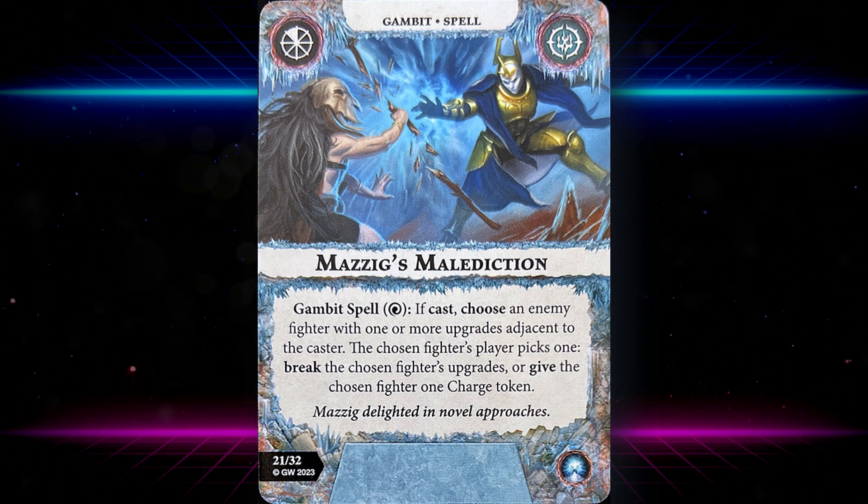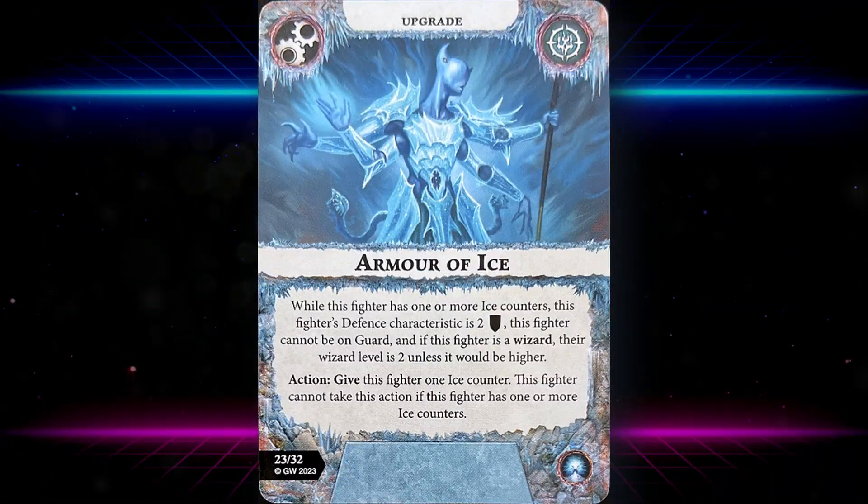Mastic's Malediction: a gambit spell costing one focus. If cast, choose an enemy fighter with one or more upgrades adjacent to the caster — the chosen fighter's player picks one: break the chosen fighter's upgrades, or give the chosen fighter one charge token. Either recharging or breaking all upgrades is a really nasty decision to impose on your opponent.